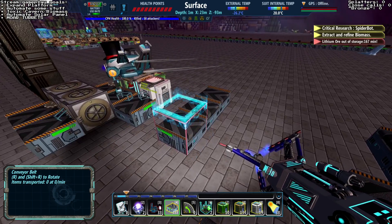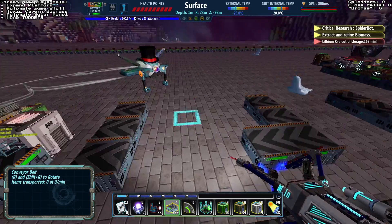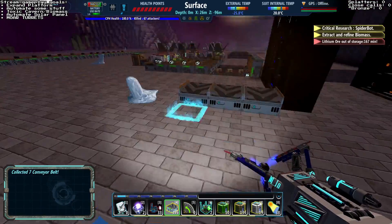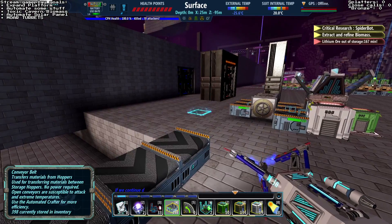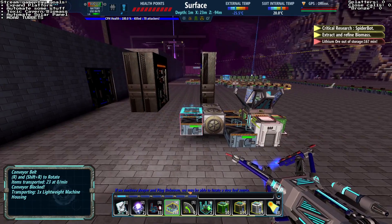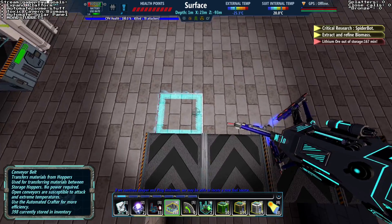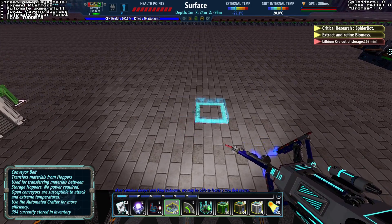I kind of had this idea that each automation was going to be in its own little room, but honestly I think that would just waste the space that we have here. So I think just having another massive room on this side for automated things is probably fine enough. That's what we're going to do.